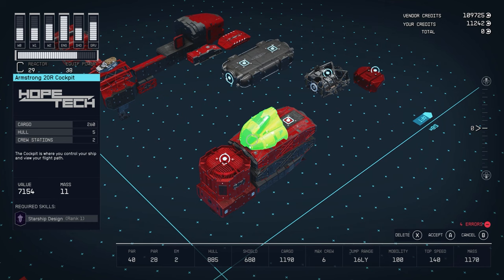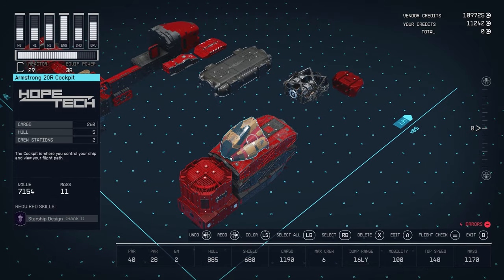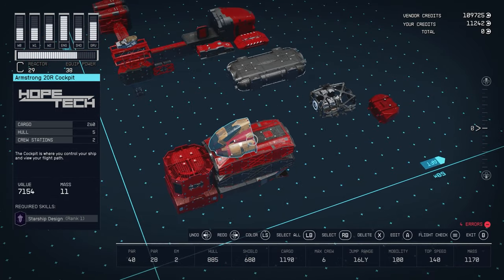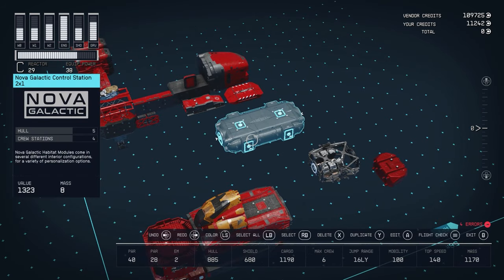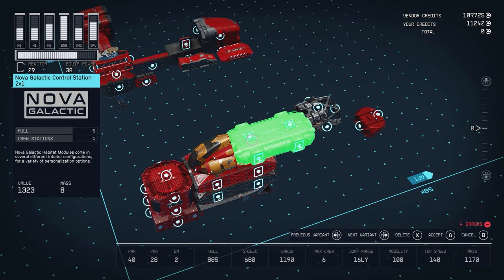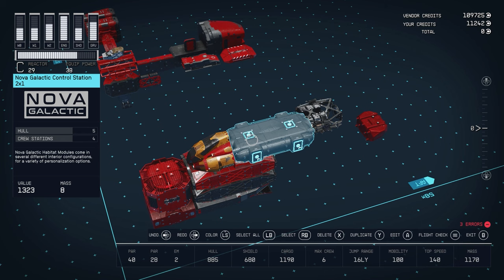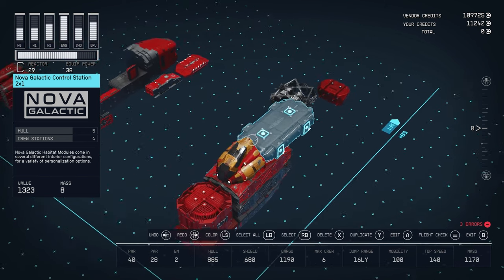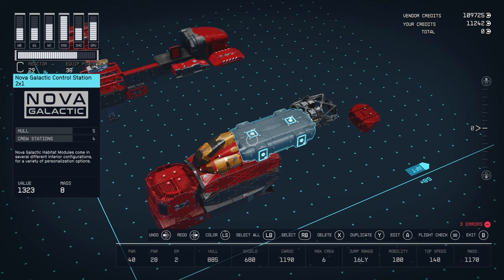We'll put the cockpit on top of the 2x1 from DEMOS — this is an Armstrong cockpit from HopeTech. You can get it at your own landing pad outpost or find it at most shipyards or spaceports. Attached to the 2x1 and cockpit is a 2x1 from NOVA — the control station, found at the Titan spaceport in the Sol system. I recommend it because it has cruise stations necessary for a good battleship, and the NOVA curves look great with that NASA-punk theme.